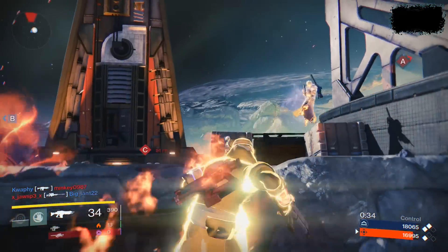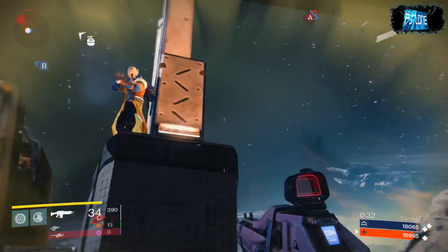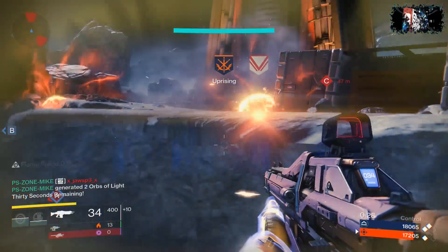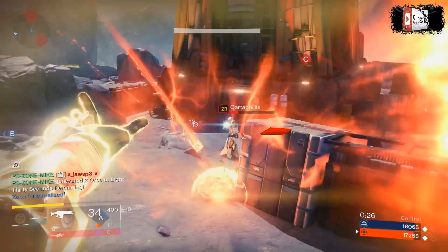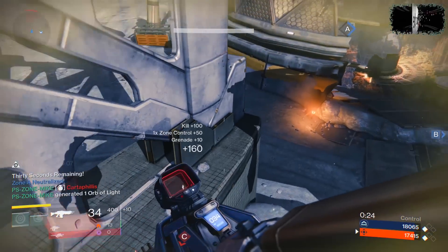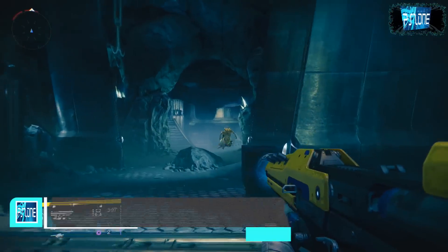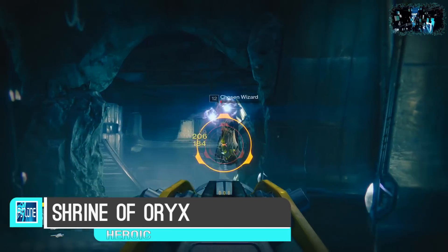In my opinion, if you want to make the most of this you want to have a discipline build with at least 150 discipline so you can recharge your grenades really, really quickly. Overall the Sunsinger class is a lot of fun to play and it's also really effective, so I'd definitely advise you to level it up. The class only really becomes good about halfway through unlocking all the abilities, so don't get put off by the early levels.